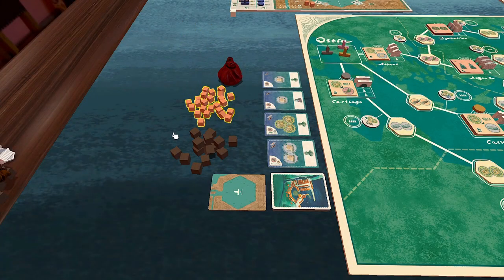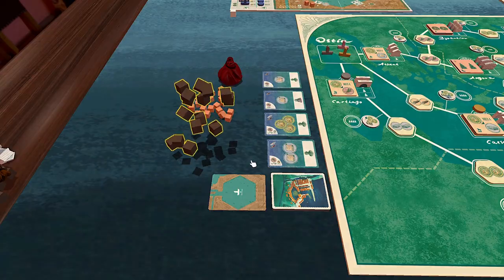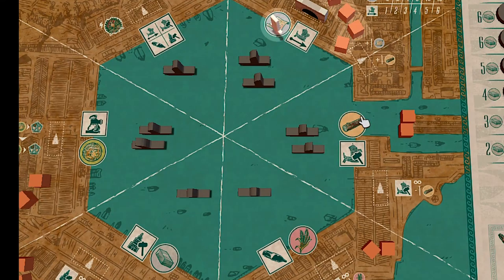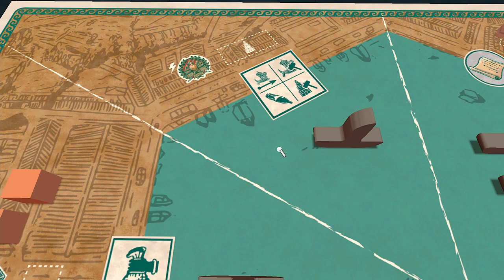The small and large cubes can be exchanged 3 to 1 if you are running low on tokens. The symbol on your Ostia board indicates what resources the cubes represent. These resource cubes represent permits, wood, wheat, stone, and gold. The final top left segment never has resource cubes placed there, regardless of how many ships you have in that area.